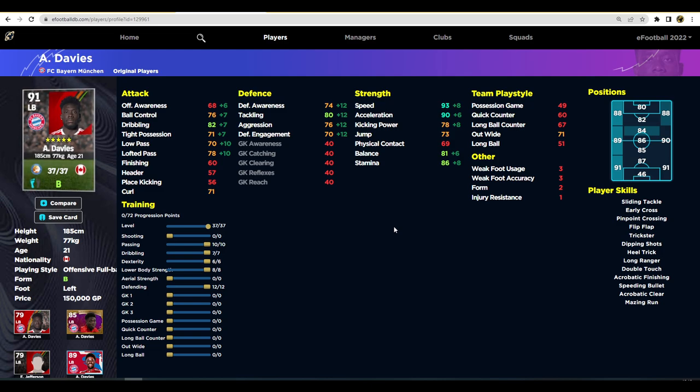Moving on, we have Davies - I think this is probably one of the best players in the game for 100,000 to 150,000 GP or less. He's probably the most bang for your buck if you're conscious of overspending. I have a love-hate relationship with him - he was a big part of getting up to division one back in eFootball 2022. But he is prone to mistakes and switching off because he doesn't have the best defensive stats - you have to pump in a lot of training points to get his defending up.